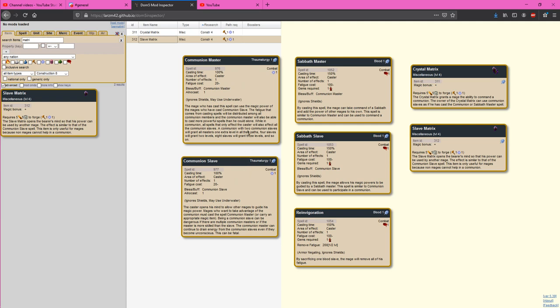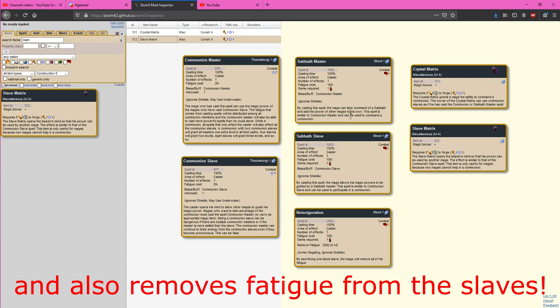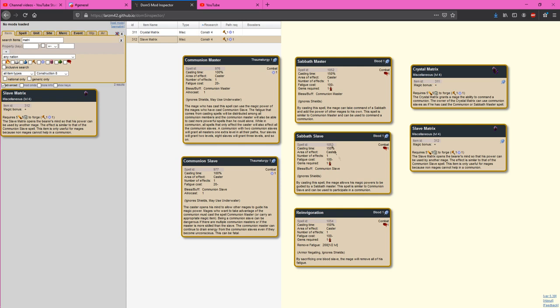Other ways to get mages into communions are in blood with Sabbaths — these enter the same communions that astral mages are entering. If you have communion slaves and masters casting Sabbath masters, those slaves will act as slaves for the Sabbath masters; it all interacts interchangeably. The same goes for crystal matrices and slave matrices — a way to get mages that don't have any astral or blood into communions, either as a master or slave. If you're casting Sabbath spells, remember reinvigoration, which removes an enormous amount of fatigue from the blood mage — really important when casting high-fatigue Sabbath master or slave.